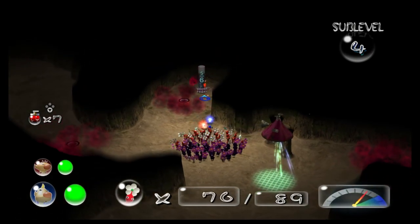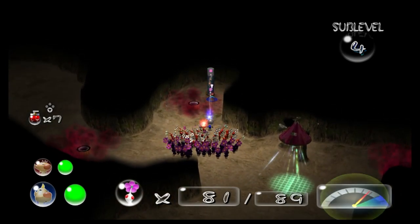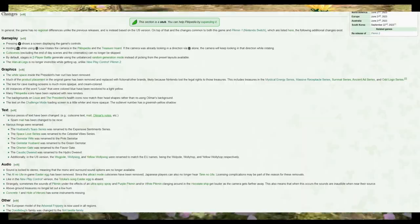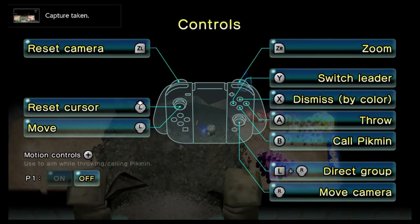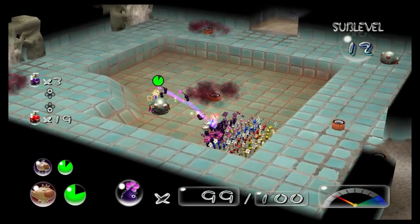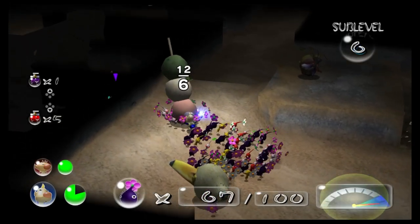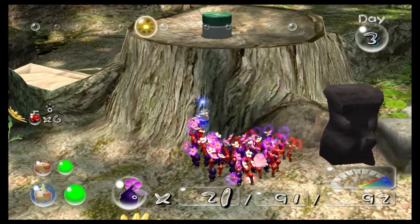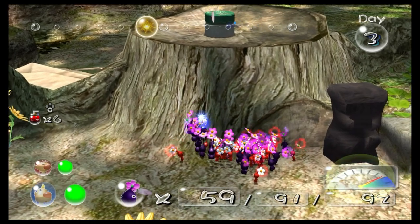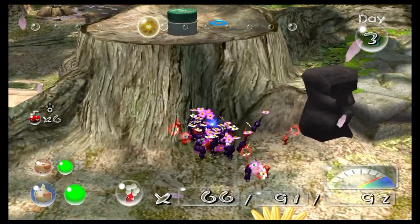Like the Switch port of Pikmin 1, this is based on the New Play Control version of Pikmin 2 — you can tell because the game isn't full screen, the captain silhouettes are now colored, and it uses the new swarm. The controls have been updated for the Joy-Cons: the right stick can now be used for the camera, while swarming is activated by holding L and then using the right stick. I'm not the biggest fan of this — it can be hard in tight corners to remember. I really prefer just using the C-stick alone to swarm. To lie down, the player has to push in the right stick, which is annoying because it basically forces you not to use a GameCube controller. There should have been multiple control options, with classic GameCube controls being one of them — especially because the Switch has the GameCube controller adapter.